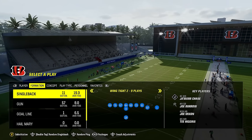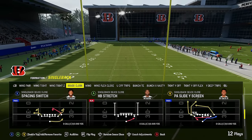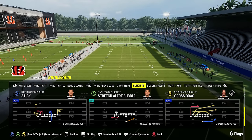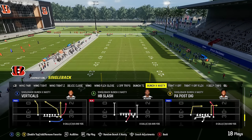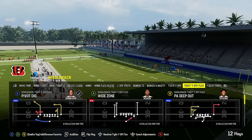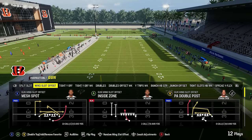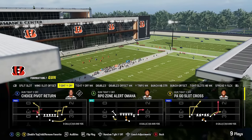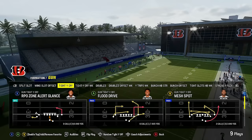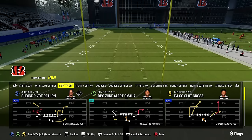Next up is the Bengals playbook, which was on my list at the beginning of the year and has been tried and true all year. The single back is one of the best in the game — you've got deuce close, wing, wing flex close with good under center stretch runs, bunch tight end, and the bunch X nasty which is still pretty viable. You've got tight Y off and tight Y off flex. In shotgun you've got wing slot offset, then tight Y off — which, while not having as many plays as the Bears version, still has the RPO and good plays like flood drive, red zone scissors, choice pivot, return, and PA go slot cross.